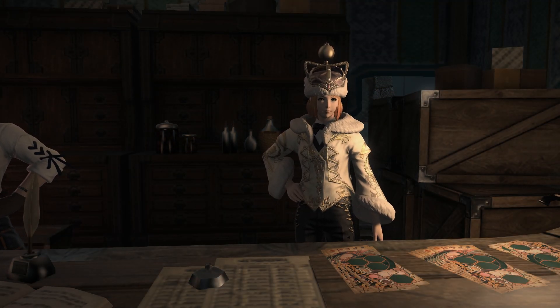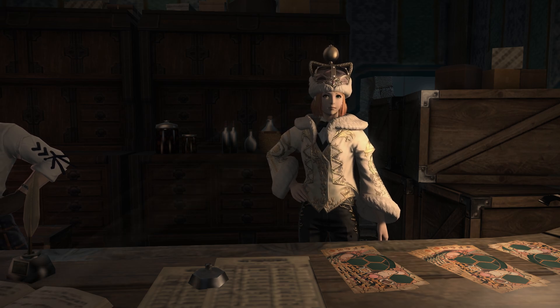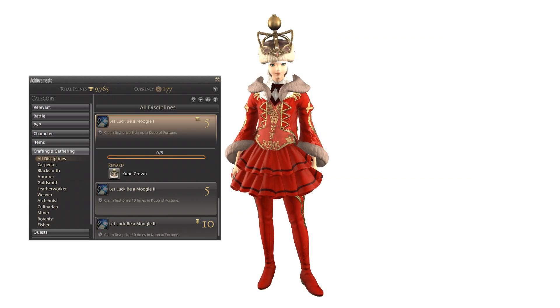It turns out you can actually get this crown in the game. The achievement 'Let Look Be A Moogle' number 1, found within the Gathering and Crafting section of your achievement menu, gives you as a reward for claiming first prize five times in the scratch card minigame — the Kupo crown, a genderless level 1 and above diable crown fashioned in the style of a Moogle.